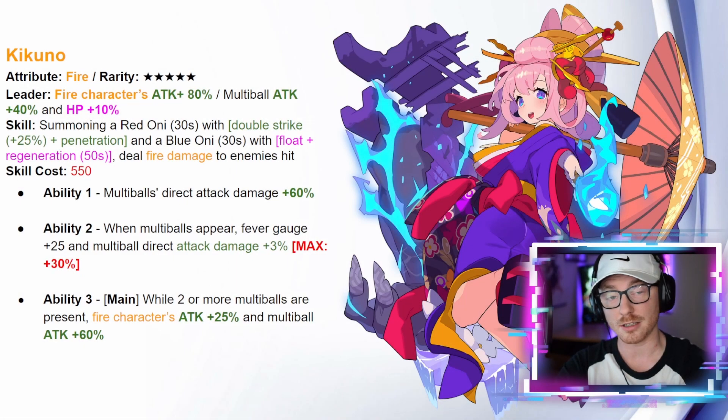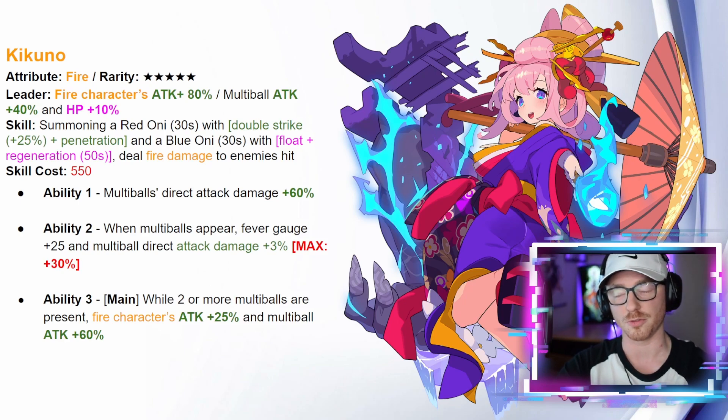What's up guys, we're back on World Flipper today to take a look at the brand new units dropping in the game pretty imminently. We've got a maintenance coming up tonight and after that maintenance we should be seeing these units added to the game on a new banner. We've got two new five stars, two new four stars, and one three star, so I want to cover those units and give you guys an idea of what they do.